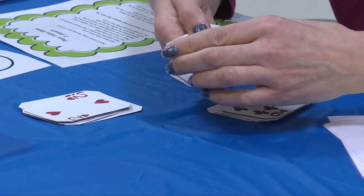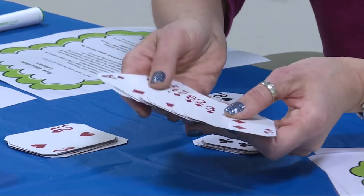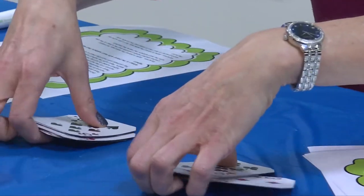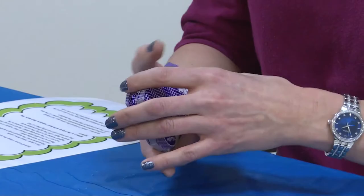To start, you want to take your cards and remove any of the face cards so that you're only using the aces and the two through nine. Once you have that ready, go ahead and shuffle your deck. This game is for two players. There'll be a player A and a player B.